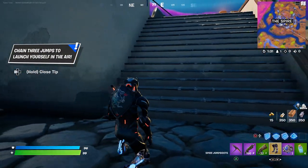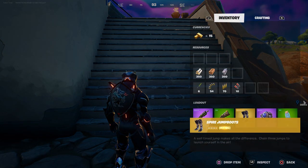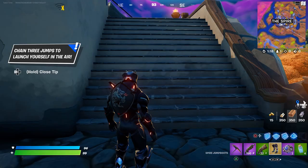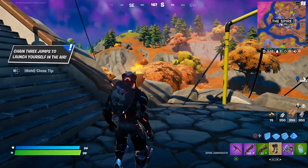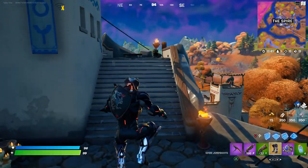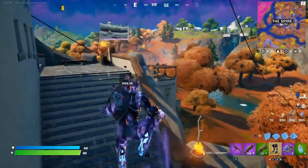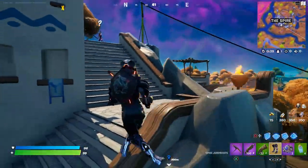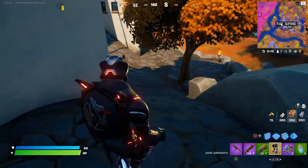With these boots you can see them light up on your feet. It says 'chain three jumps to launch yourself in the air.' The first jump does nothing, but if you time it so when you land you jump again, you get the hop rock effect. Jump a third time and you redeploy yourself — great for getting high ground.